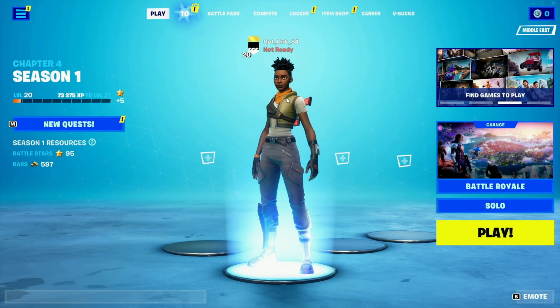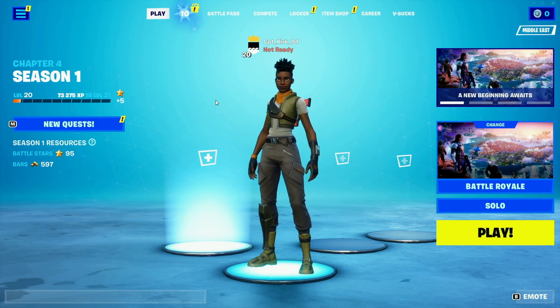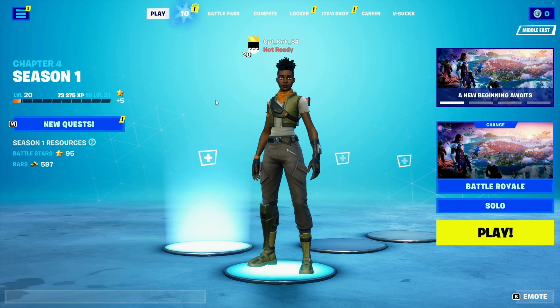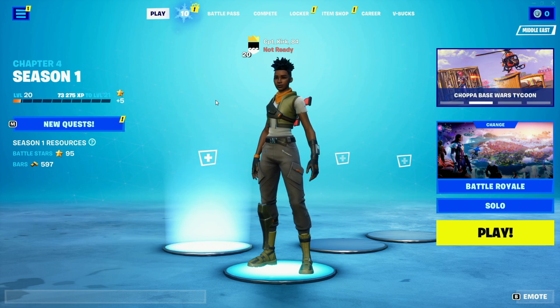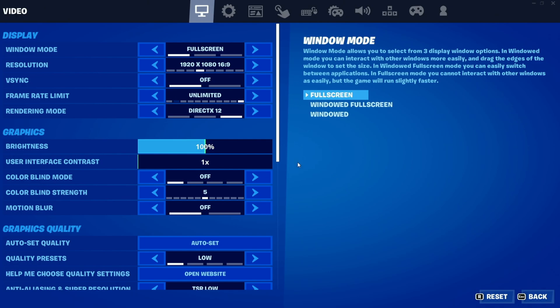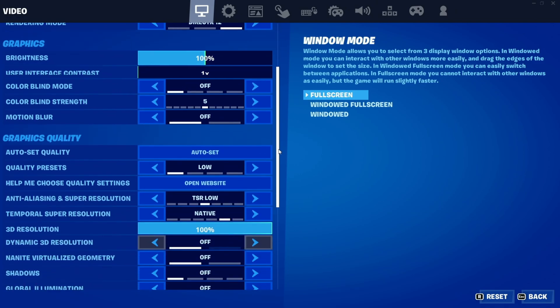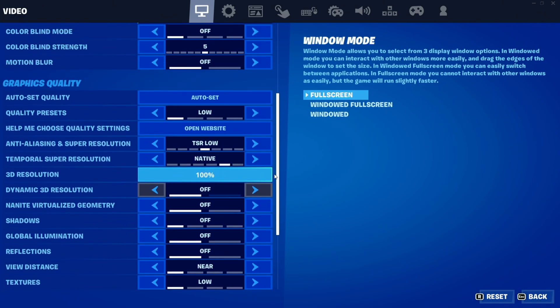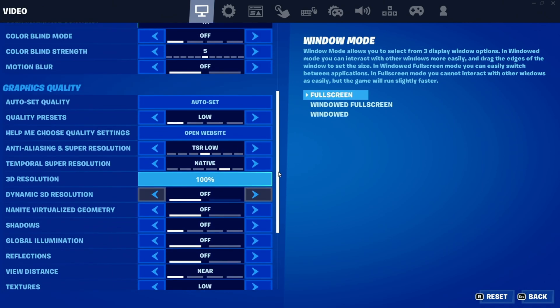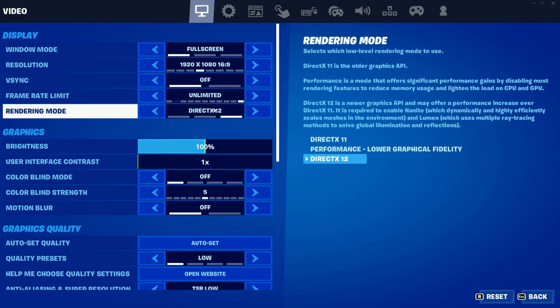Today we'll be testing the RX 580 in Fortnite, paired with an Intel Core i5-12400F — a 6-core, 12-thread CPU — along with 16GB of DDR4 3200MHz CL16 memory. This is on the latest update of Fortnite, which introduced Unreal Engine 5.1, bringing Lumen (software ray tracing) and Nanite (geometry detail rendering).